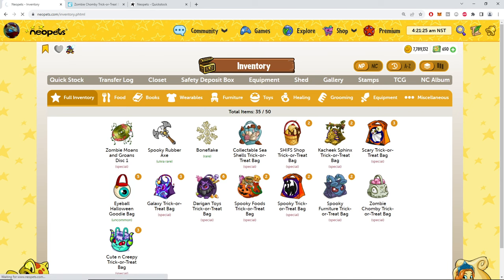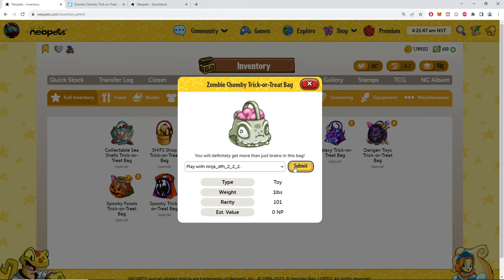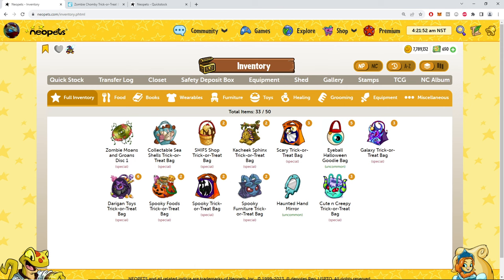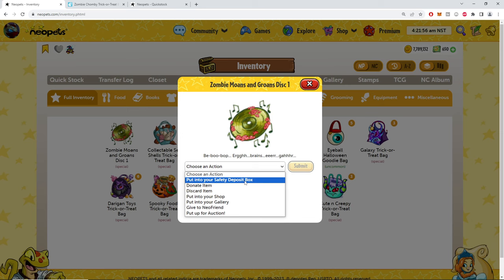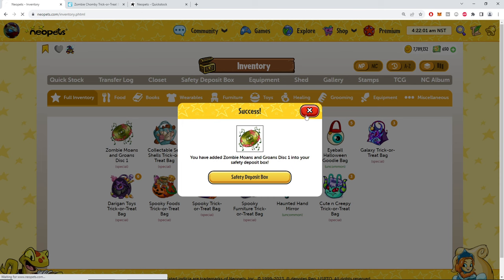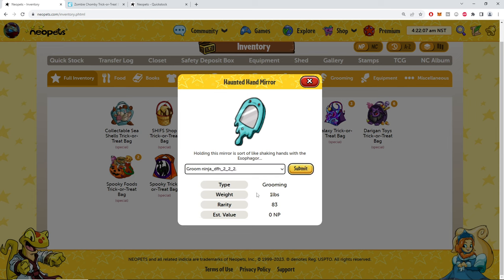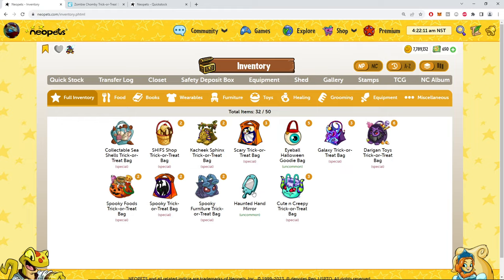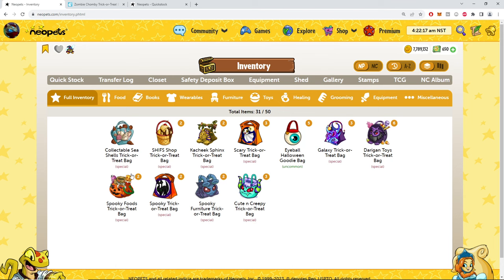I'm gonna deposit those and come back to it. I lied — there was one more. Let's get some more Moans and Groans in here. And we got another Moans and Groans CD. These are so much more common than I thought — this is crazy. I can kind of see now why the items from the recent helping event got sent to Narnia. I need to groom my pet for my daily to get my trash reward. All right, keep on keeping on.